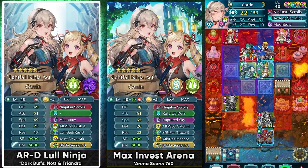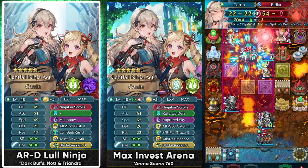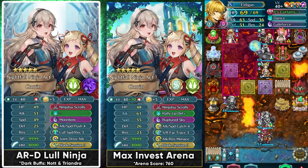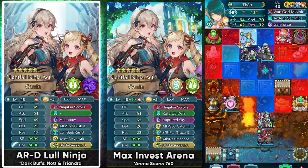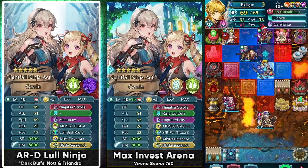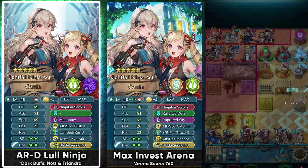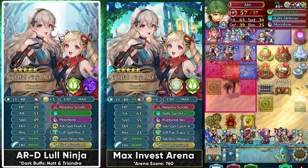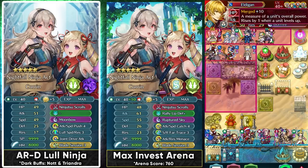In Aether Raids Defense, Canto skills and Trace skills are not really all that good because you want the team to pressure the opponent instead of retreating and maybe eating up a dance. That's why you want to run Lull Speed Resistance, which is available in the Divine Code section — this allows you to neutralize any kind of visible buffs. In the light season, people are gonna be using Peony who comes with Fortify Resistance 4, so this definitely provides a lot of value. Node can also extend her range with the Pathfinder, so she can be a superb unit in Aether Raids Defense as well.